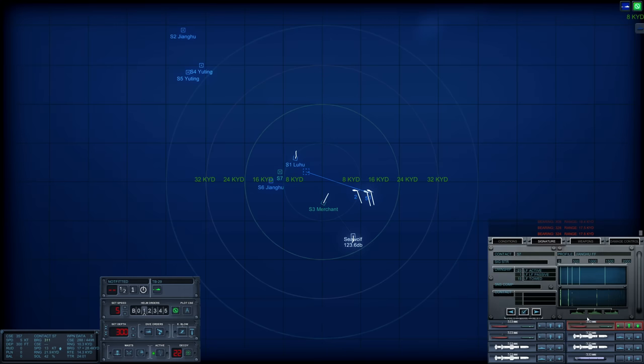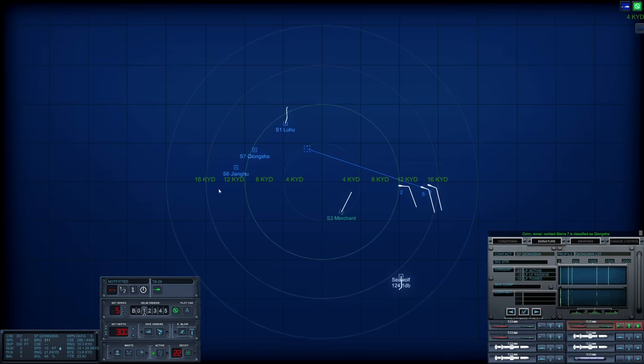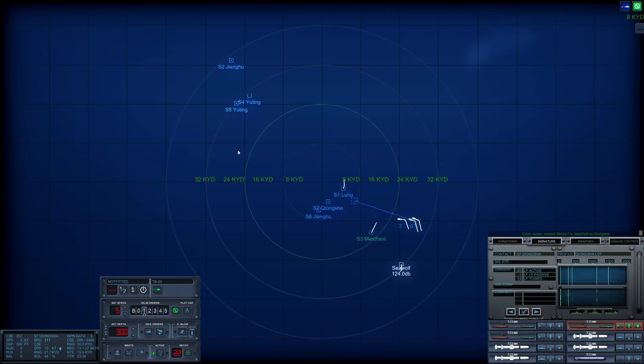We just picked up Sierra 7 — it could be a submarine. I would not be surprised if there was a sub out here. However, that does not seem to be the case. Let's check freighters — another LST. I'm going to wait just a little bit longer before I have my torpedoes go active.